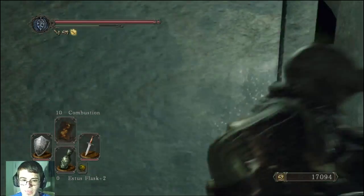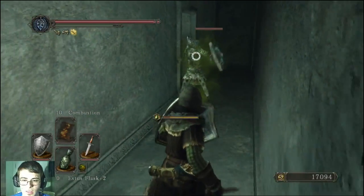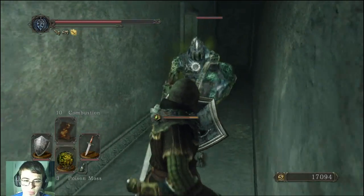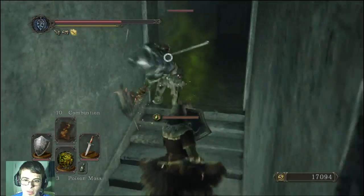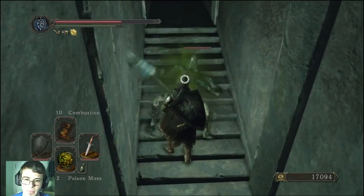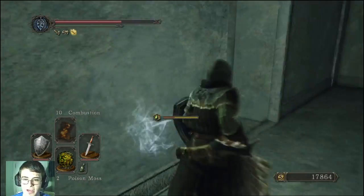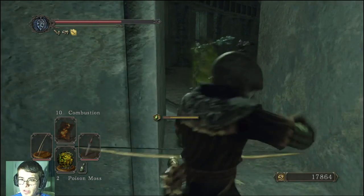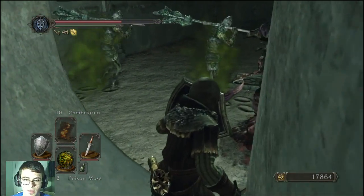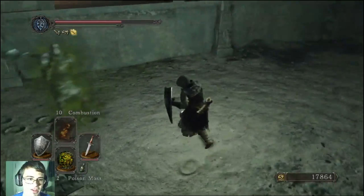We're going to make our way back up here. Now this is going to be the area that's going to give me a bit of a problem - I'm going to have to kill a lot of these guys. Maybe we can just get a parry. I don't want to get poisoned - well, I do have poison moss actually, so getting poisoned wouldn't be the worst thing ever. We're going to get poisoned anyway, let's just use one of them now.